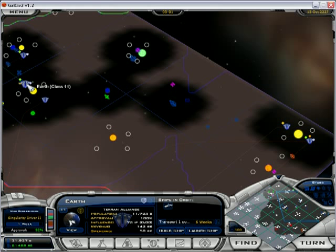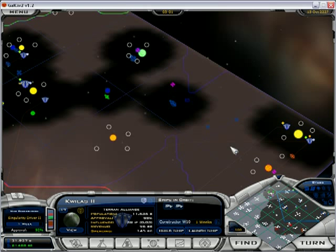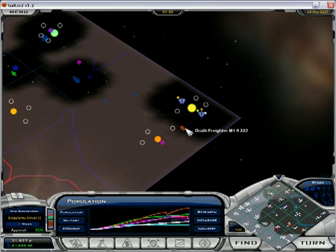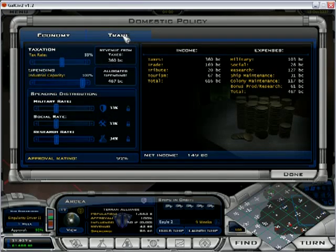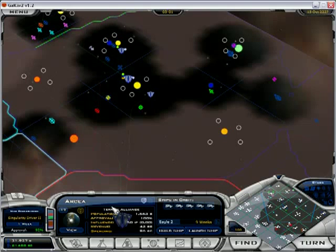I think I'm going to get Earth, or somebody, to focus on them. I just built a pretty fast constructor, so I called it W10 because it can move 10 parsecs a turn according to the design screen. It could end up actually being faster than that. It does look like I inherited their trade routes though, so that's nice.